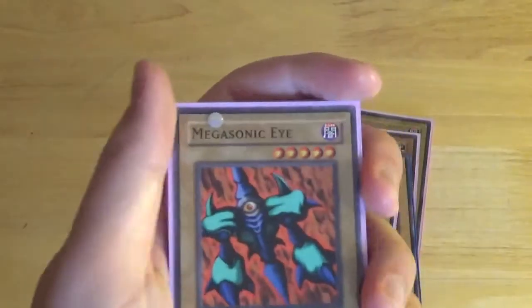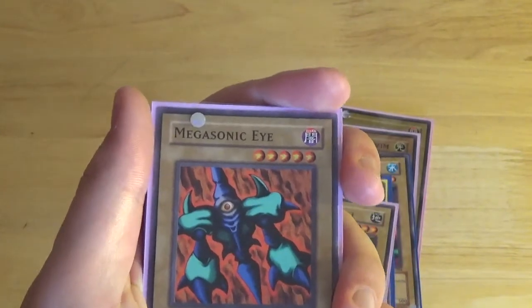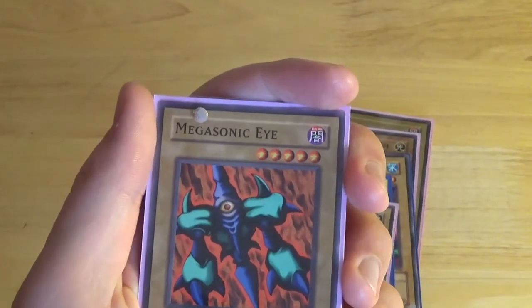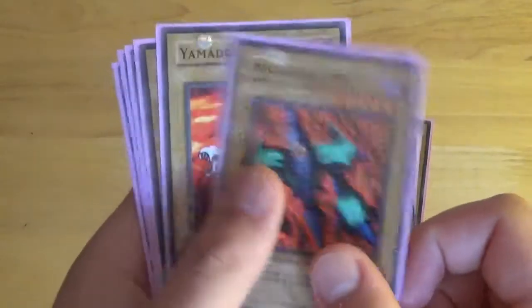Mega Sonic Eye — a Dark Machine, Level 5, 1500 attack, 1800 defense. Flavor text: 'Made of a mysterious metal, the monster is a doomsday machine from the edge of the universe.' With those stat lines it's not much of a doomsday machine really.